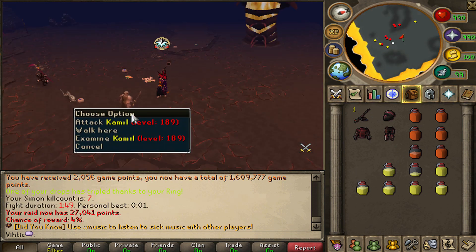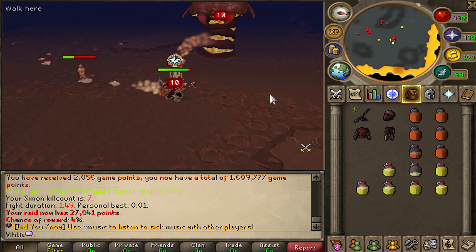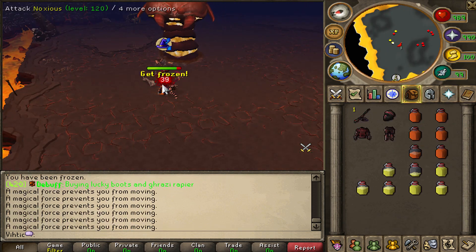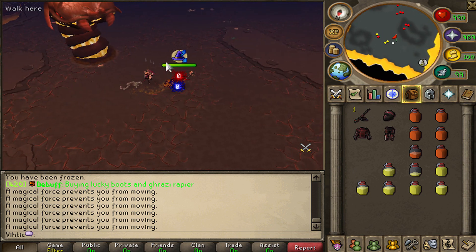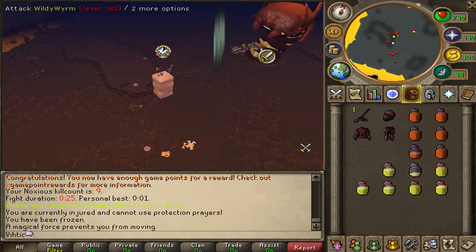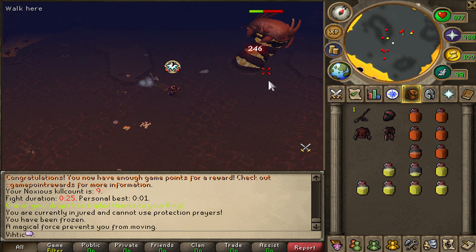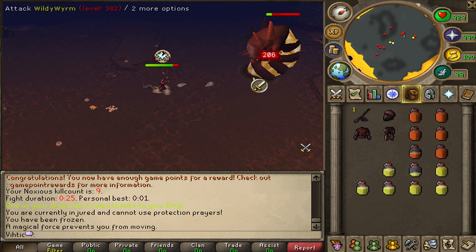Okay, we got Camille here. Probably might as well take him out first — he's got pretty low HP. Noxious as well. We'll do him before we kill the Wildy Worm. See you later, idiot. All right, on to the Wildy Worm. I want to keep track of what we're maxing with this thing. I thought I saw it hit a 250. We just got a 246 — this thing is actually crazy.